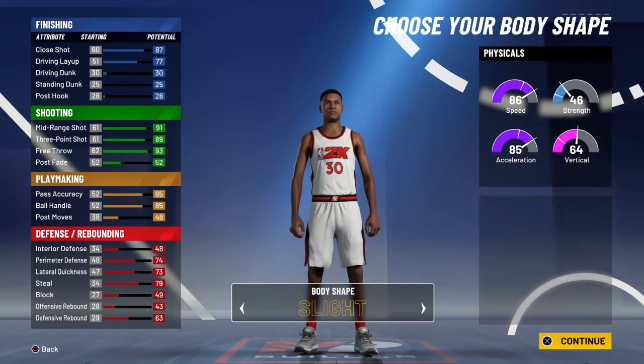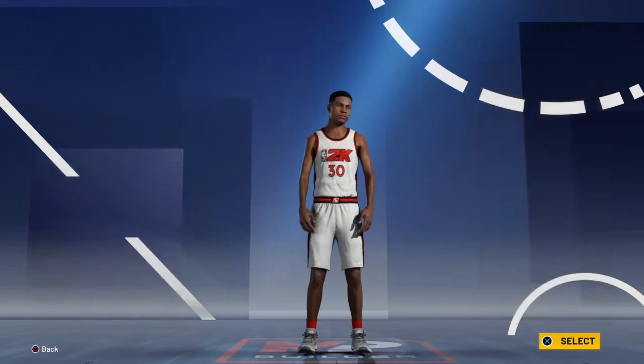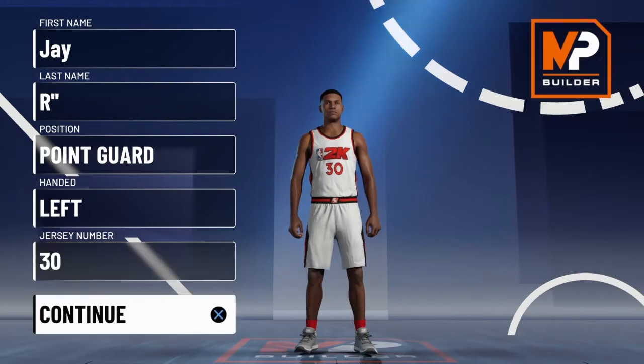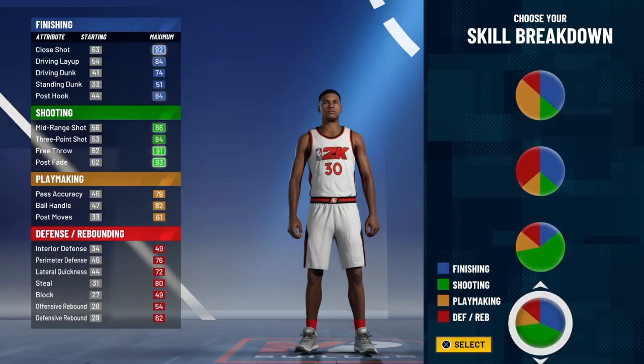But what I will say is that plus one is gonna help you. Now, obviously, we're gonna go 6'3, lowest weight, lowest wingspan. I went play take, but you can go whatever you want. That right there is gonna be the best build in the game. Now, this right here is gonna be my build — this is my ISO build. My name on PlayStation is ISO LOL, cause ISO is really what I do, I'm a dribbler.